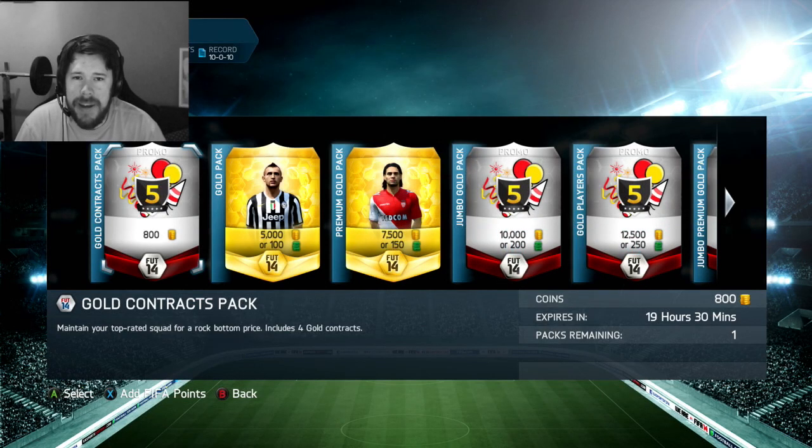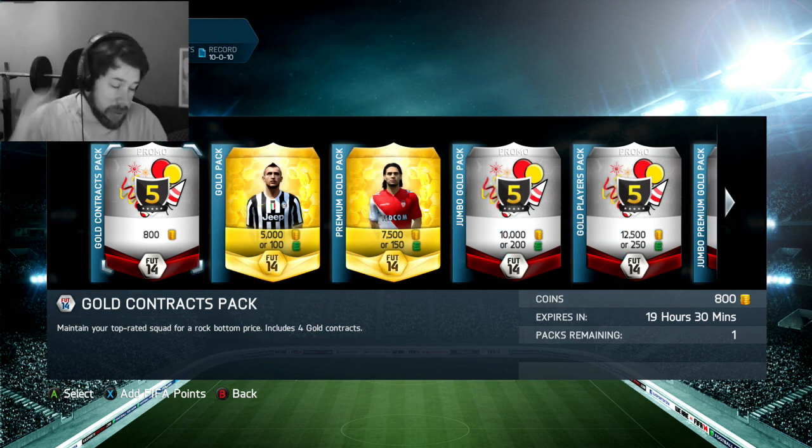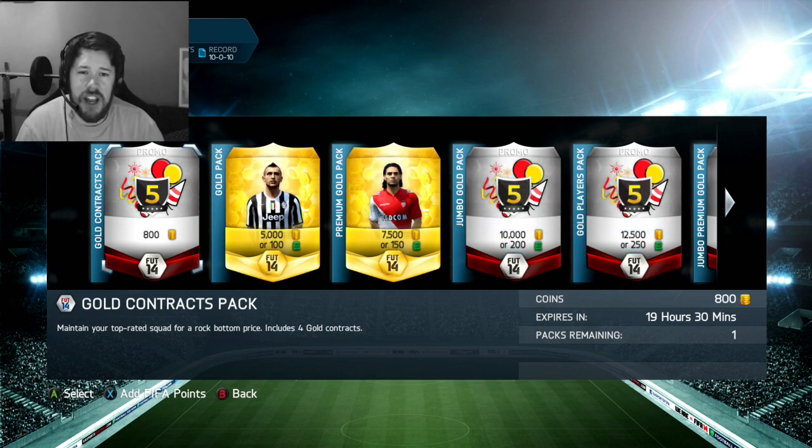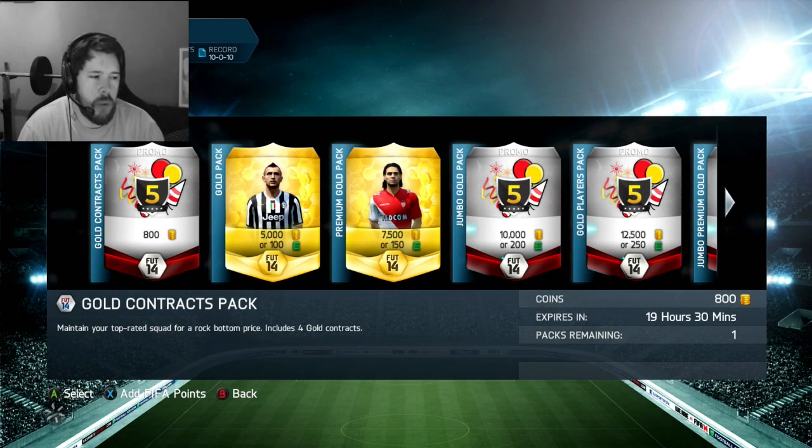What's up guys, Nepenthes here and welcome back to the 7 Days of Packs of Hell — or whatever the bloody name of this series is. It's basically EA's 5 Years of FIFA special packs and we're going to go ahead once again and open all of them whilst we open this epic contract pack.